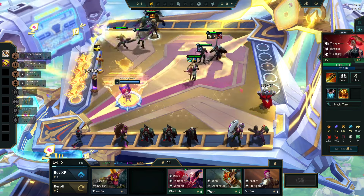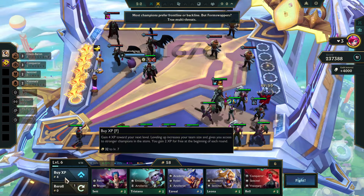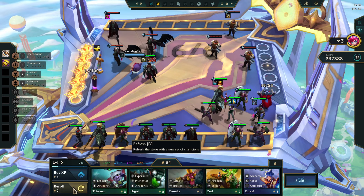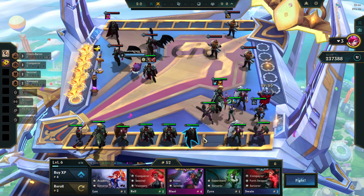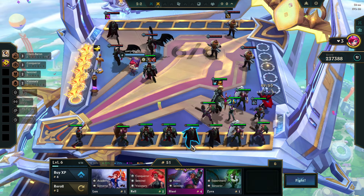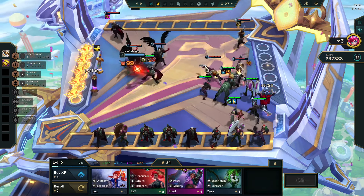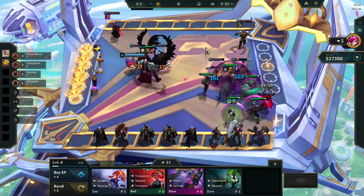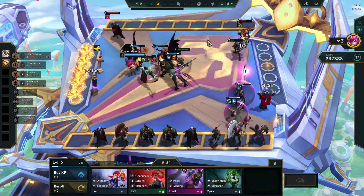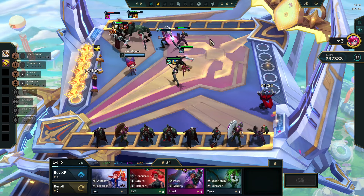We're cooking here, boys. We're cooking. I definitely don't need the Renata 2-3. Can I get the Singed though? Ilaoi's a Giga Chad, but whatever. Morello is actually kind of useful, so is Sunfire — especially against Renata and all these healing champions. Anti-heals are actually Giga Chad, but not against major damage dealers like Heimerdinger. We're not going to bleed them to death.